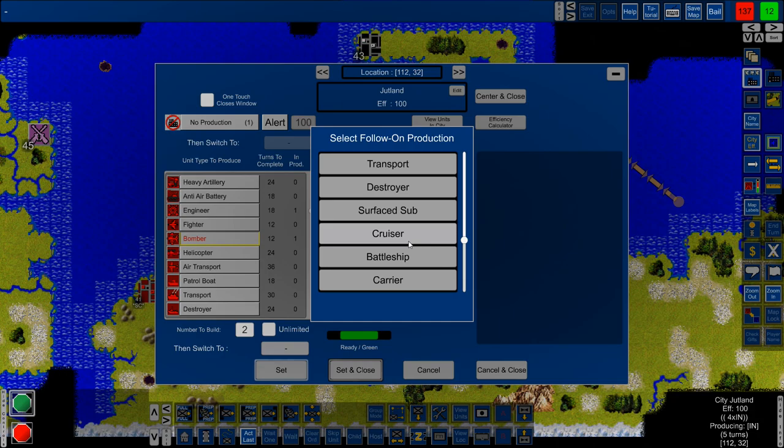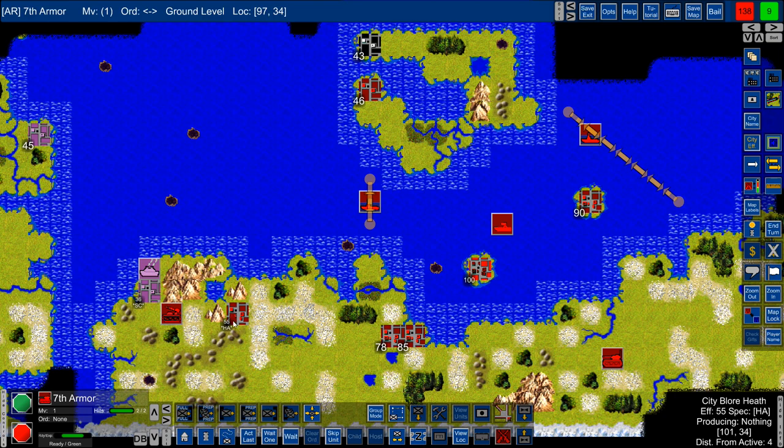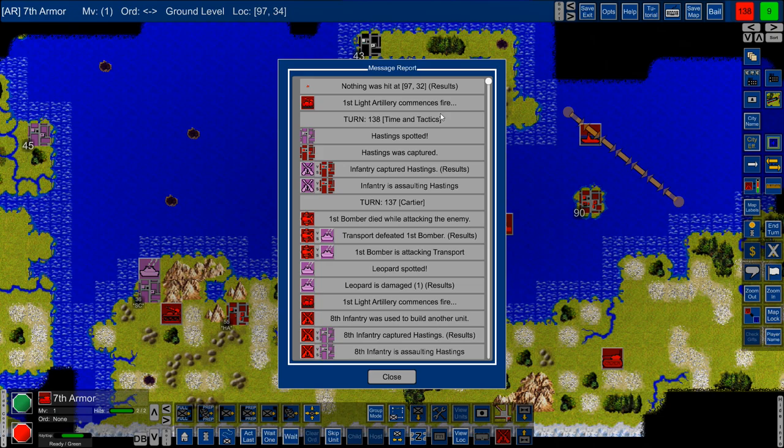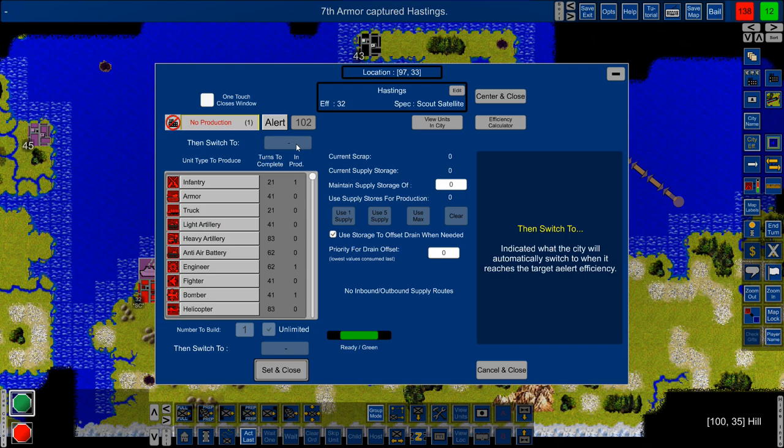Let's do a transport — oh, I took it back. We'll do an attack here. Nothing, I don't think. Message report: nothing was hit. 68 needed, 43 — he was injured, so we can take it back here. We'll do that same thing again. Then we'll switch to scout satellite.